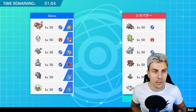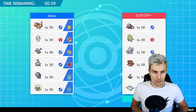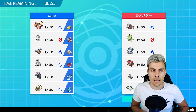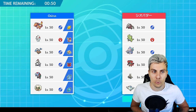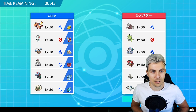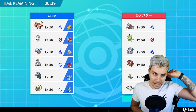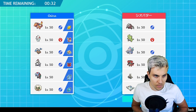Our first opponent is playing a team of Excadrill, Tyranitar, Primarina, Incineroar, Dusclops, and Togekiss. It's quite a standard-looking team — you've got the sand core there, a trick room mode which consists around Tyranitar and Primarina support, Incineroar with its Intimidate and Parting Shot, and then the Follow Me Togekiss which is a support Pokemon but also quite a bit of a threat.